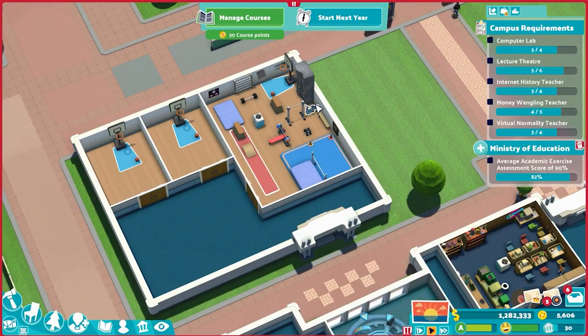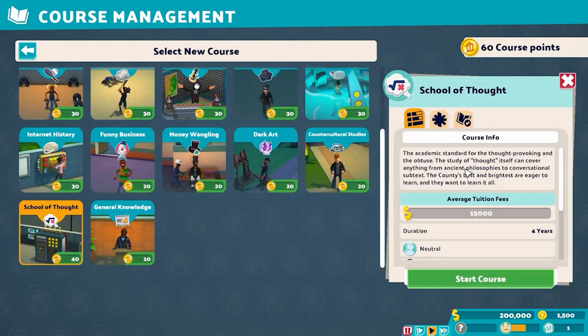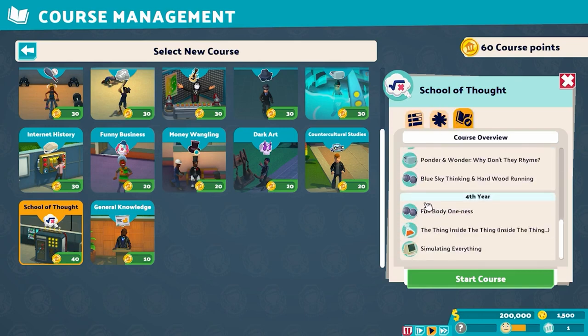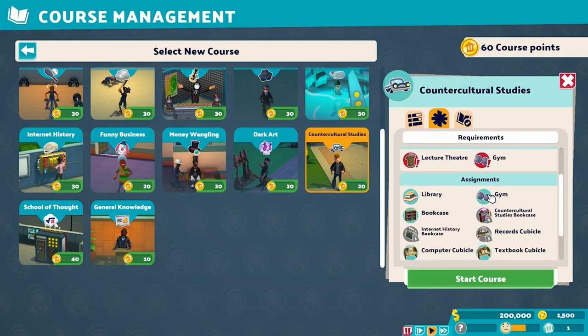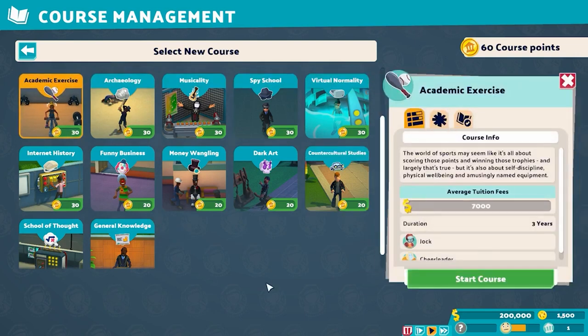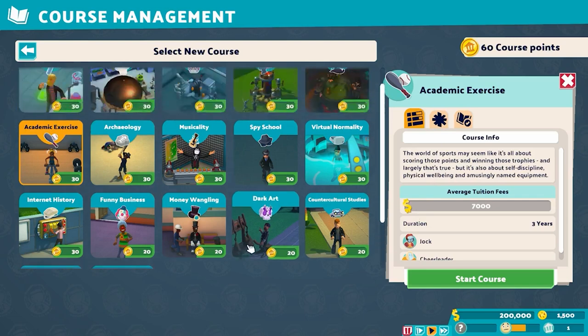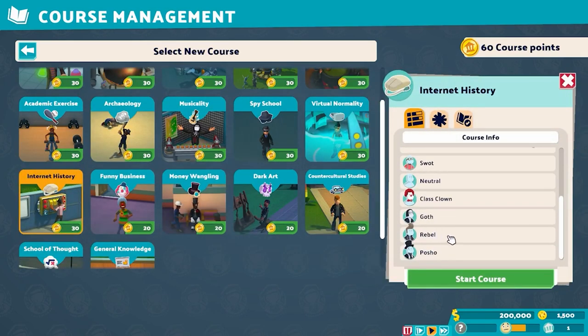Obviously do build the gym if you have rebels or if you have classes that require it. Other courses that utilize the gym include the School of Thought — it doesn't sound like it would, but it has three instances of the gym as part of its classroom — as well as Counter Cultural Studies, which exclusively attracts rebels, but since you'll need a gym for that class anyway, that's fine. Be wary that virtual normality, scientography, robotics, musicality, and internet history can all potentially attract rebels while not requiring a gym. You can turn down a few personal requests, but if they keep nagging you for a gym, you might as well just build one.